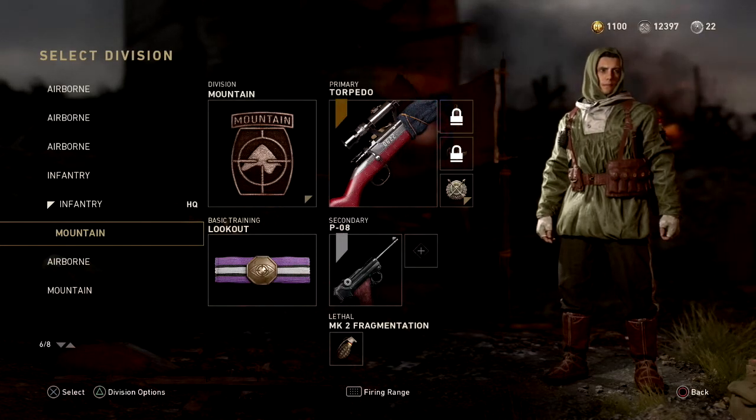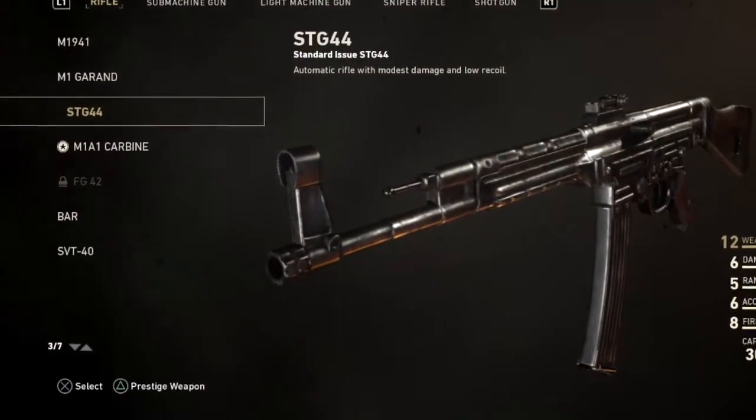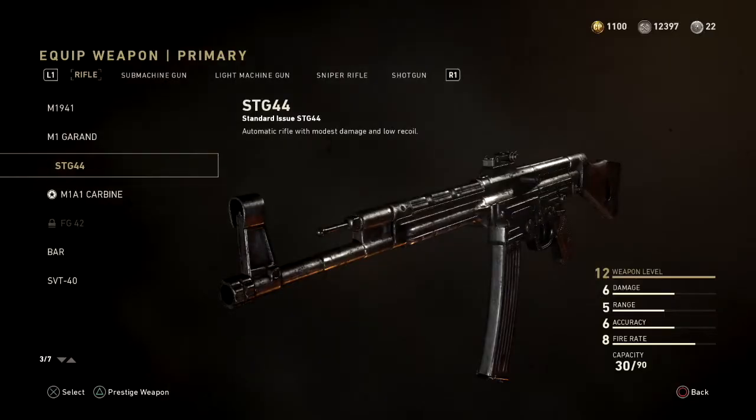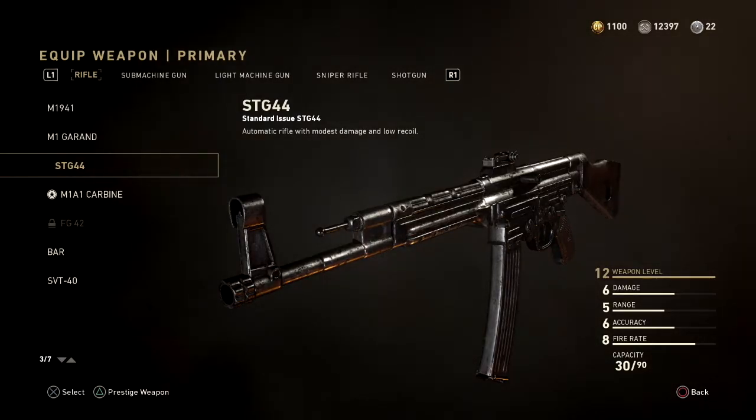Check it out — if you press on the weapon, you can actually prestige the weapon right there at the bottom left-hand corner of the screen. You see that? 'Prestige Weapon' — just hold triangle on PlayStation or Y on Xbox and you'll prestige the weapon. You can see it's ready to go.